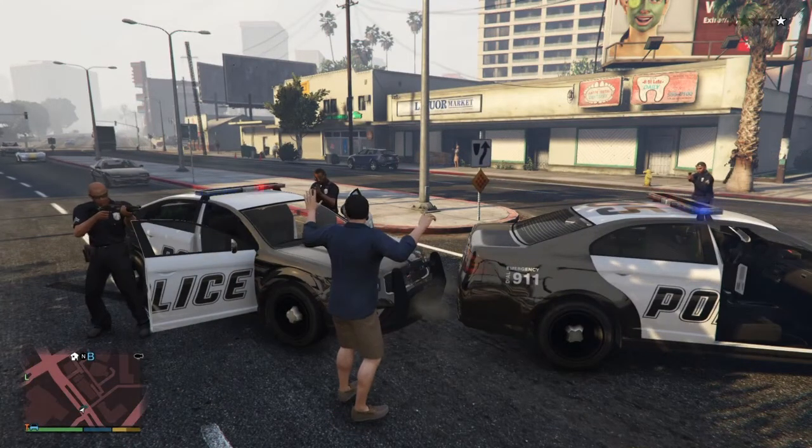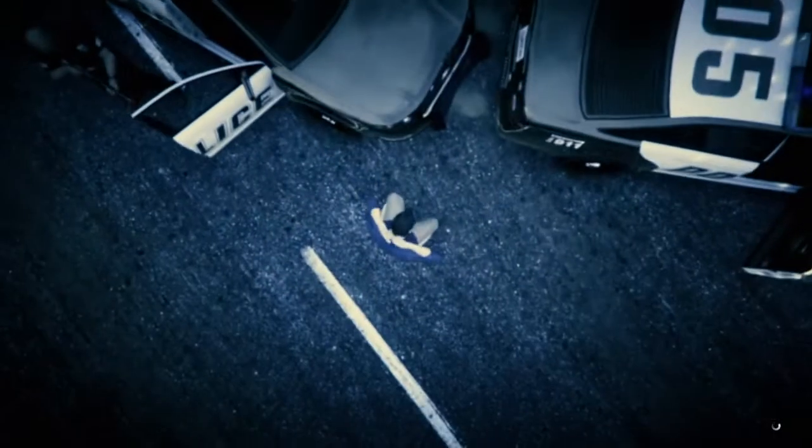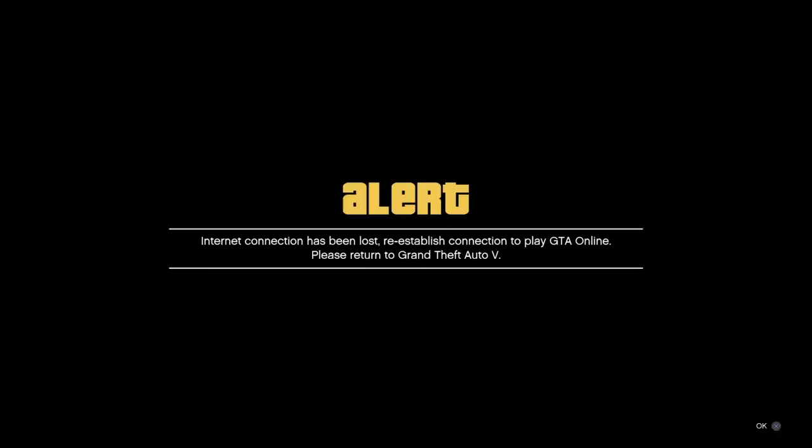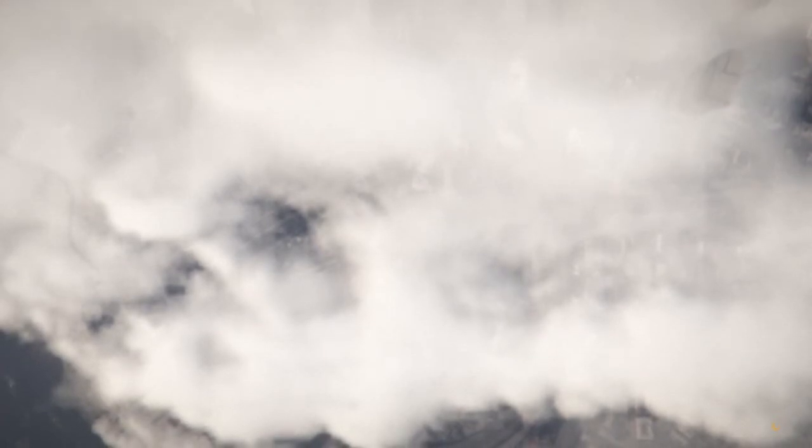On PS4, when you get that animation, you want to accept it, spam X to get into the clouds, then disconnect internet and go back to the game. Then reconnect, go onto the home screen, and when the cross, triangle, and circle stop moving, wait for the circle on the game to go around five times and then go back to the game. You should get put into the Jordan GTL 9.